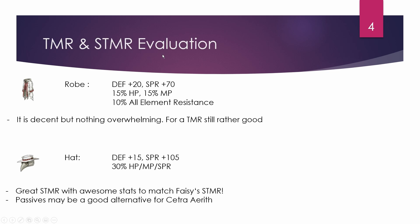Let's move on with his Trust Master and Super Trust Master. Kresnik's Trust Master is a rope that has 20 defense and 70 spirit — pretty good — plus 15% HP and 15% MP on top, which is decent, and 10% all element resistance, which I personally like. It's kind of trading blows with a Rainbow Rope; the Rainbow Rope has less stats but more resistances. For a TMR, it's rather good. I'd have preferred 20% element resistance, but it's decent.